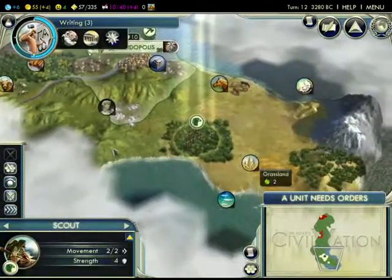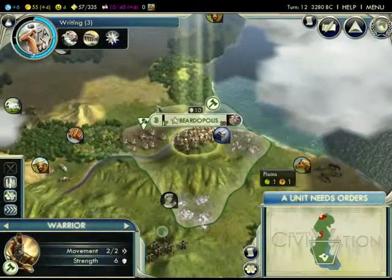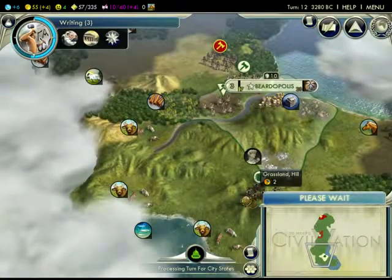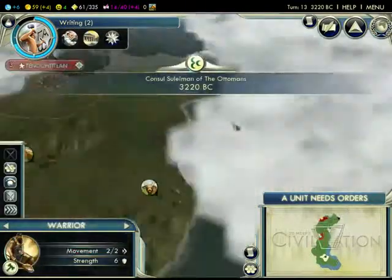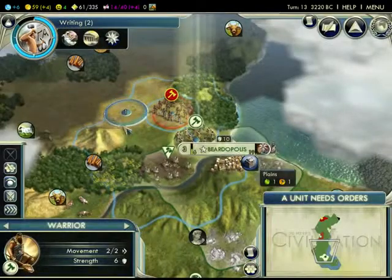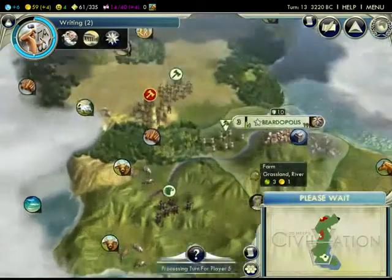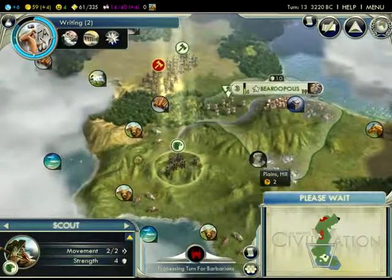I'm going to try to build the Great Lighthouse. It's good to rush Wonders early on because they bring your score up and I think it intimidates the other teams. Plus, the Great Lighthouse will give me a boost for naval units' sight and speed — and I need that considering I have a naval empire boost. Looks like we have a lot of fish and cows around — good for food if we ever founded a city there.